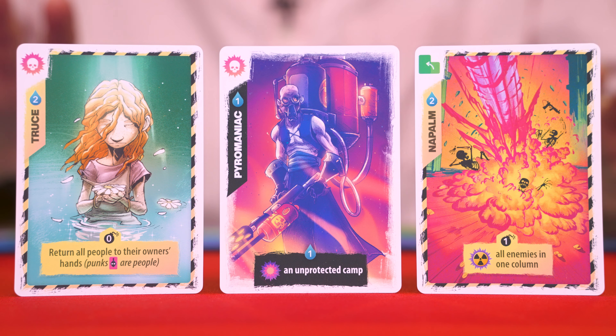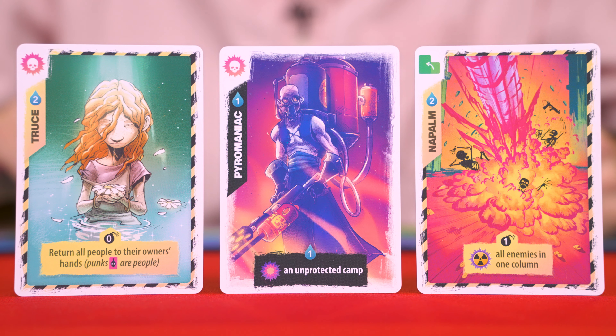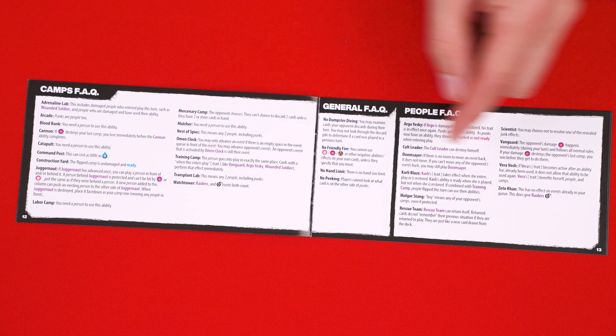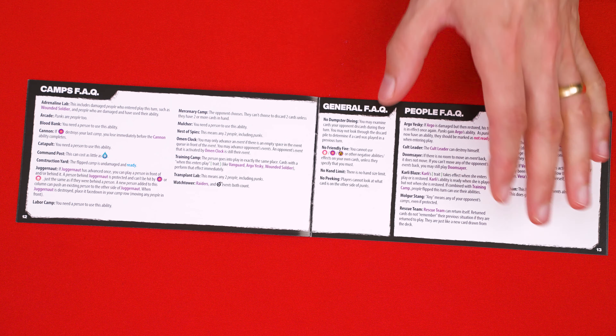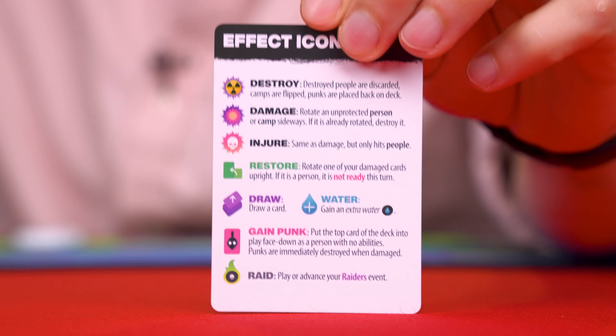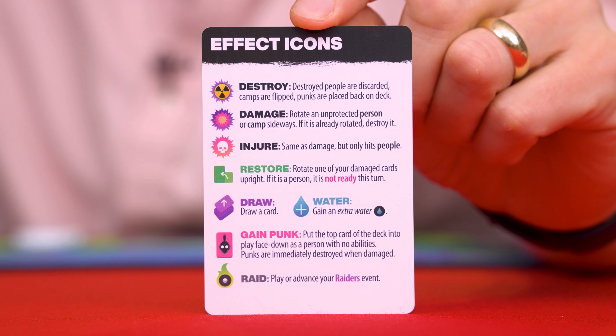Those are the symbols. You'll find these used in all kinds of unique ways on the cards to create a variety of different effects. The back of the rulebook has some extra notes on some of the cards in case you aren't exactly sure how they work, and on the other side of your player reference you'll find reminders of the various symbols used in the game.